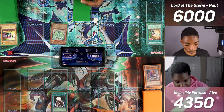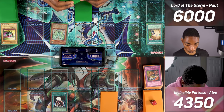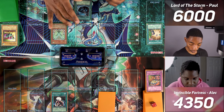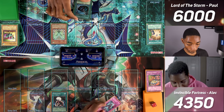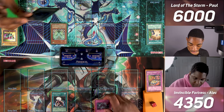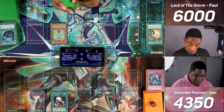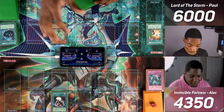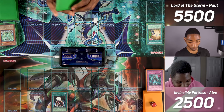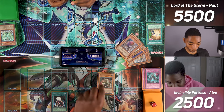Ectoplasmer survives. I go to my end phase — Simorg deals 500 to me, then I tribute Simorg for Ectoplasmer to deal 1,350 to opponent. Both players are low on life points. Opponent can't draw due to Reckless Greed and passes. I draw, normal summon Harpy Lady 2 — that triggers Hunting Ground to destroy Ectoplasmer. I attack for 1,500. Opponent draws — it all comes down to this top deck. Opponent sets and passes. I don't want to attack the set card. I switch to defense and pass. Both players draw and pass repeatedly in a tense standoff.